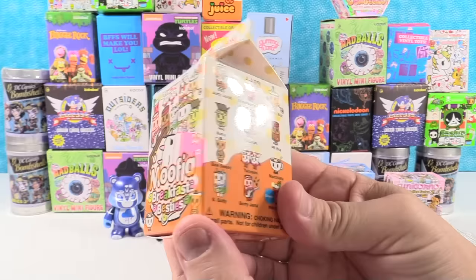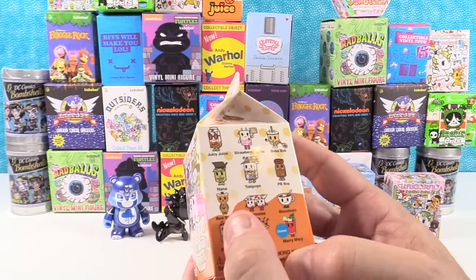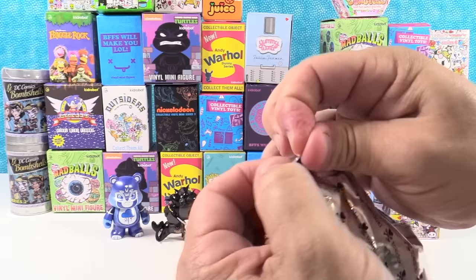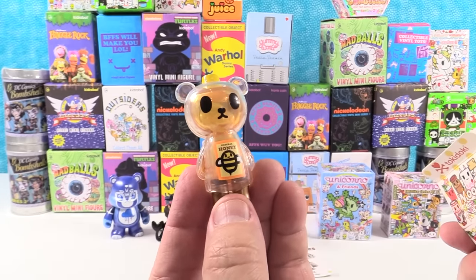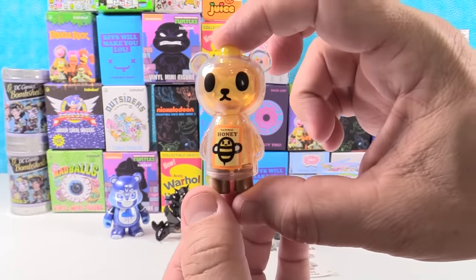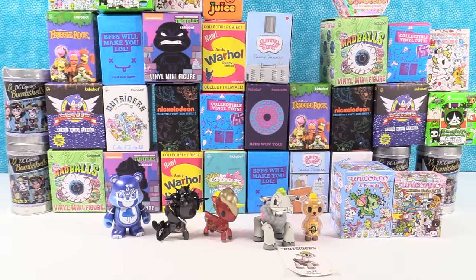Next are the Mufia Breakfast Besties by Tokidoki. I would like to get Toki Pops or Nana. We have — is this honey? It is the little honey, but it's Be Sweet. Very cute. It says 'Natural Honey' right there. Paul likes honey bees — 100% organic certified. You need them to pollinate flowers and vegetables and fruit and stuff.